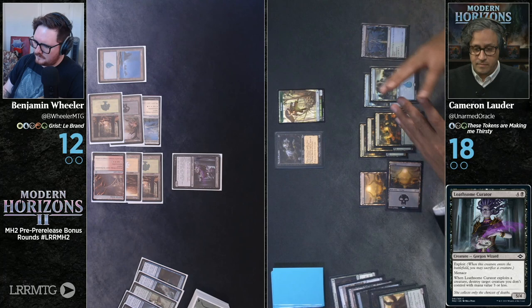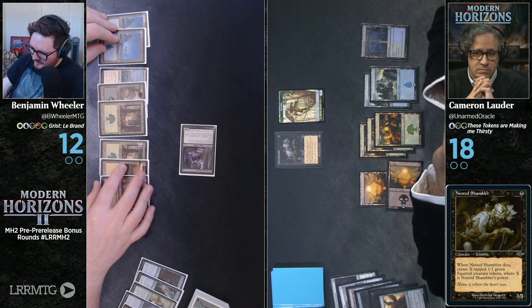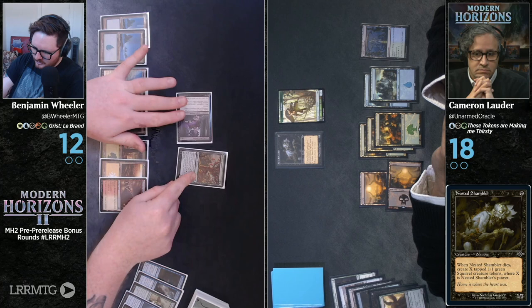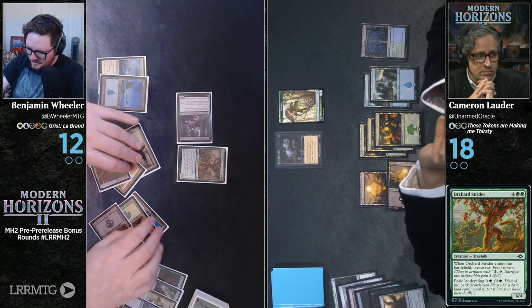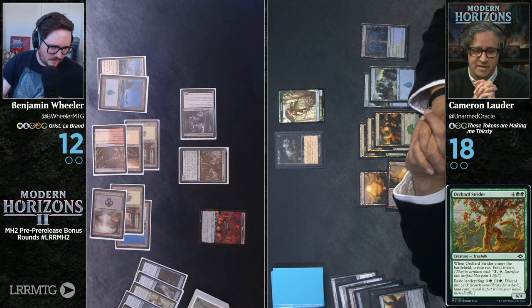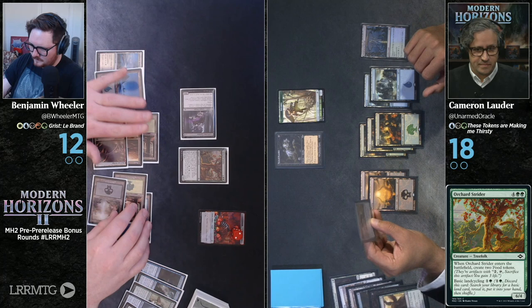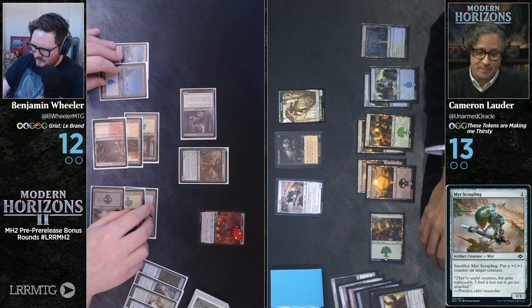I will play this Nested Shambler and say go. Draw. I will attack you for five — no blocks, take five. I'm going to play this basic island, and play an Orchard Strider — keeping some mana untapped, tapping six. It's a 6-4 Tree Folk. When it enters the battlefield, I create two food tokens. It also has basic land cycling. I will pass. I play this Mere Scrappling. Say go.